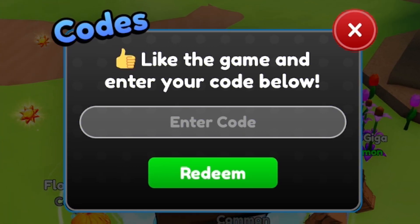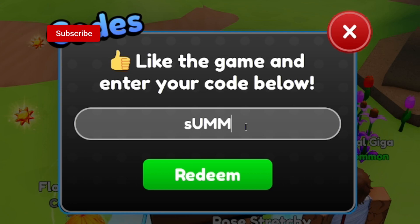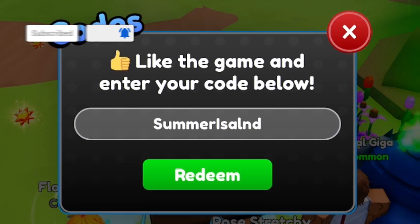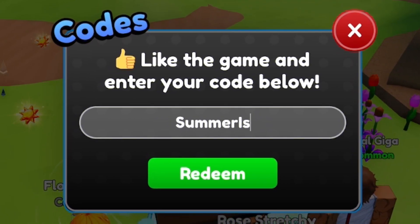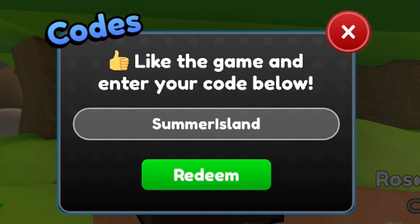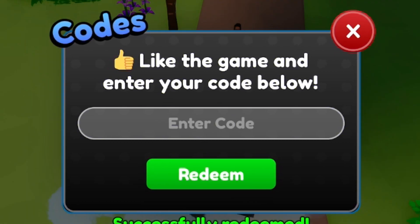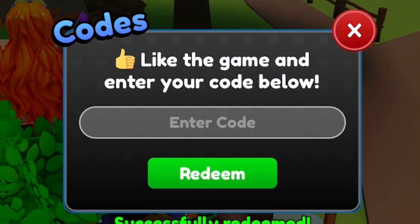The first code today is SUMMERISLAND. Go ahead and redeem that — successfully redeemed! That gave a bunch of nice stuff. Before I get into more working codes, if you haven't entered my daily Roblox giveaways, I seriously don't know what you're doing. They are completely free to enter — just like, subscribe, and comment your Roblox username.